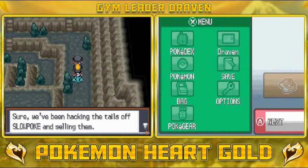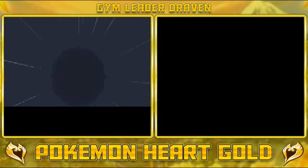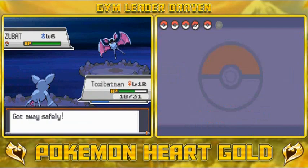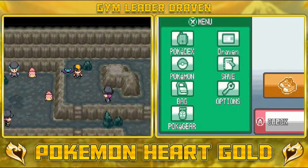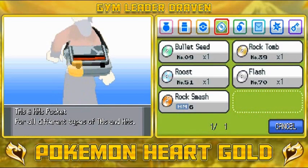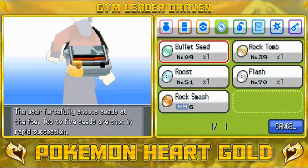The grunt says: 'We've been hacking the tails off Slowpoke and selling them. Team Rocket will do anything for money.' That's kind of cruel. We're getting attacked by another Pokemon. Let's grab this item — we found a Super Potion. Do we have any TMs that could help Toxic Batman? Roost might help since it restores HP. Rock Tomb probably won't work on Toxic Batman. Let's just continue on.